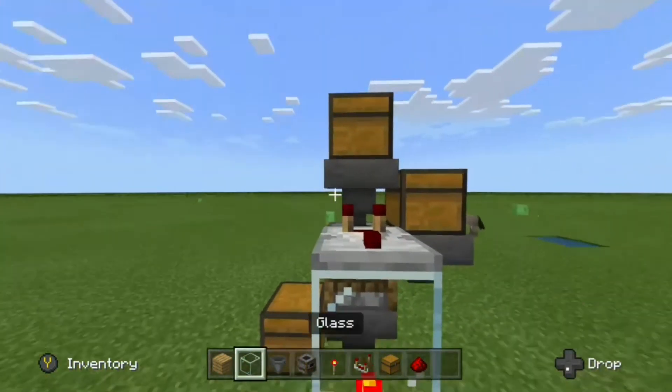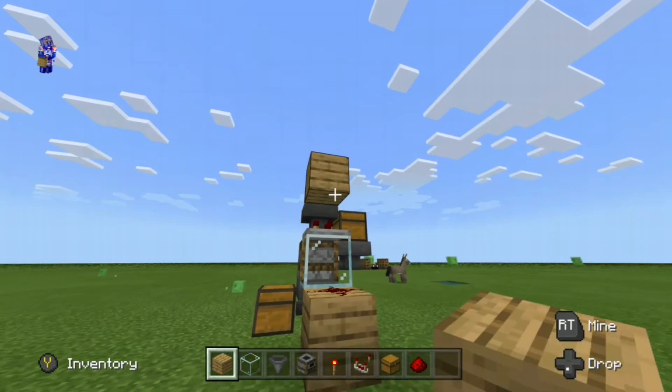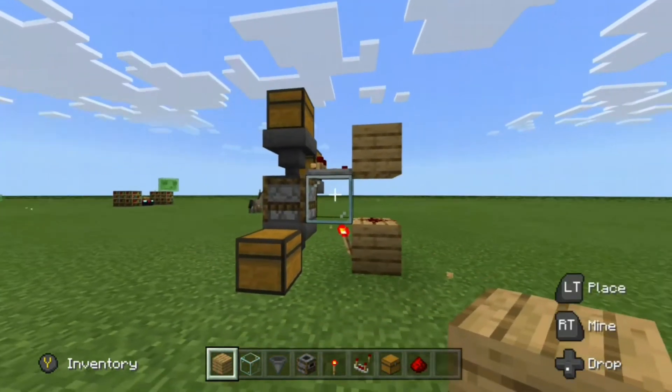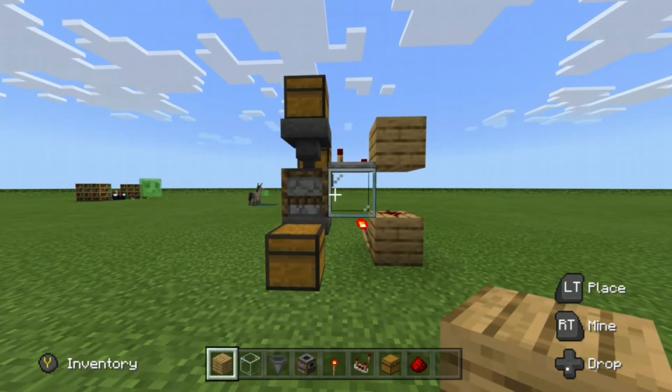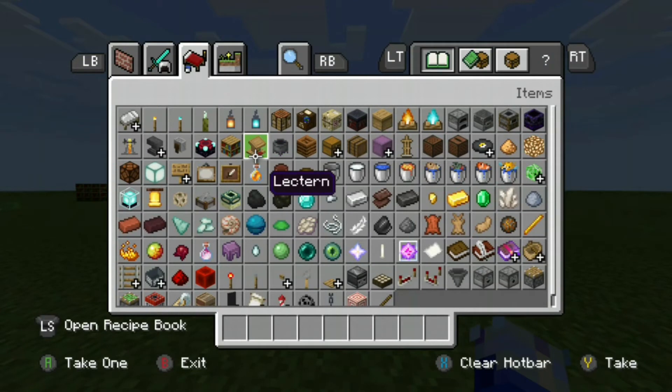Then, what you want to do is place a block right up here. You just want to place a block, destroy those two blocks. That's what your EXP farm should be looking like. And if it is, then you've completed the redstone on the EXP farm. I told you it was very simple to make.